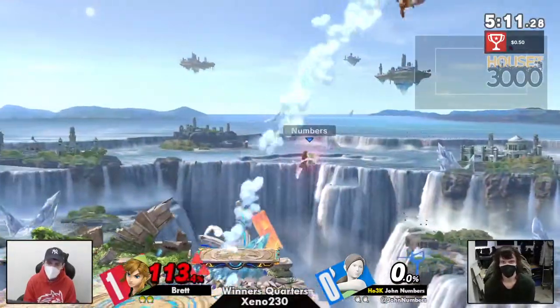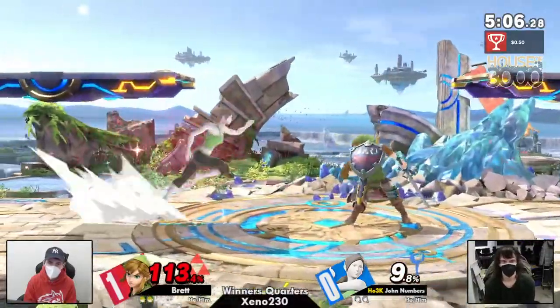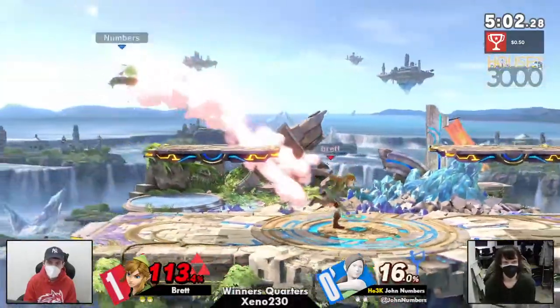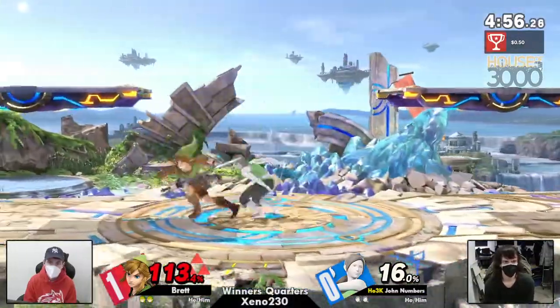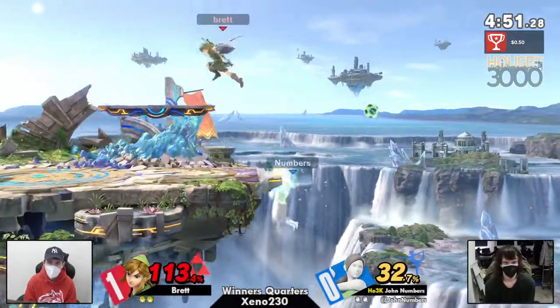That was very good on Brett's part. Again, with the up smash. Normally Links love to land with nair — that's something we already know. But that was a very good mix up on Brett's end, just air dodging instead and going for an up smash. Because he knows that's exactly what people want to do — they want to punish your nair. But not giving it to them. Very good on his part.